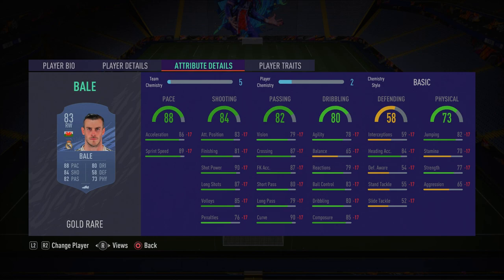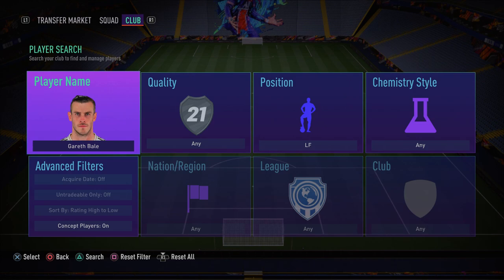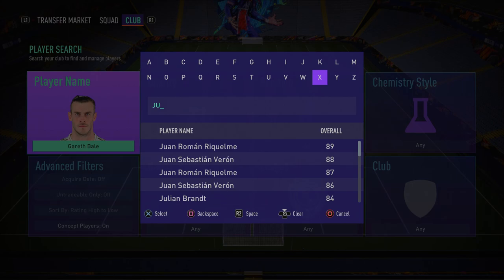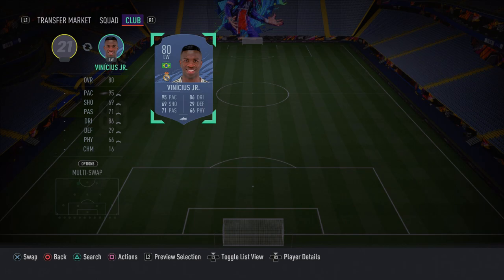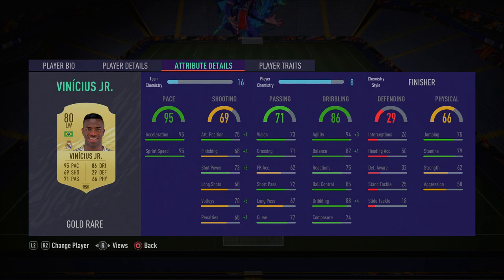To complete the attacking trio, in the left forward spot we have Vinicius Jr — he's actually become my favorite left winger in this game right now. I just love him to bits. I think he is the best left winger I've used so far. He's pacey, he's got the skill moves, the weak foot, the dribbling, the agility, the ball control — everything about this guy is just insane, and his finishing in-game is actually very good too.